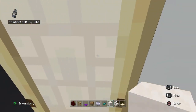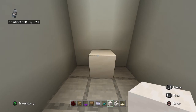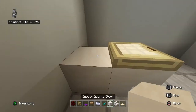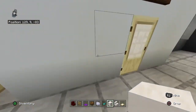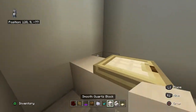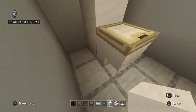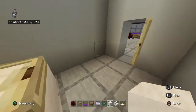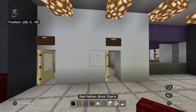In either bathroom: open the door and come into the back center. Place a smooth quartz block, then bring that block forward with an upside-down smooth quartz stair. Bring that stair up with a birch trap door, then bring that birch trap door back with a smooth quartz block. Do that in either bathroom. You could make the back block an upside-down stair facing toward the back wall, but I'm not going to bother with that.